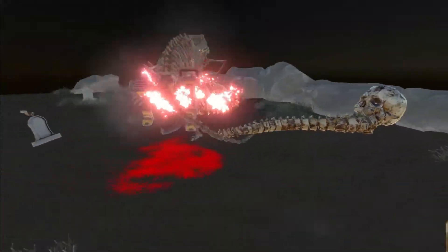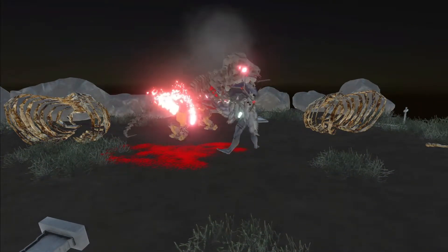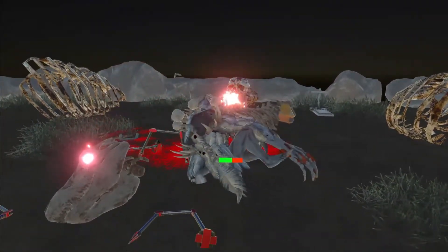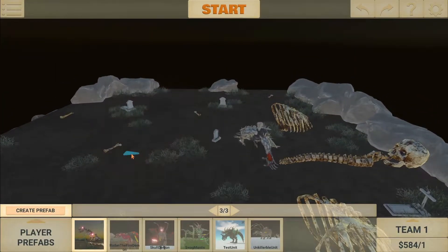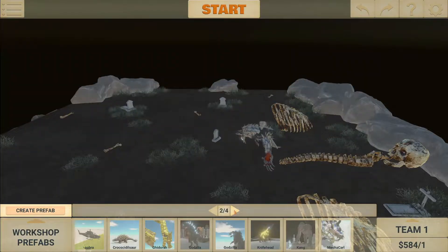Robot Rex is definitely pushing him away, he's flying. Oh my god, okay — the Wendigo is really powerful! Let's put the Wendigo up against one of the other cool units I found.